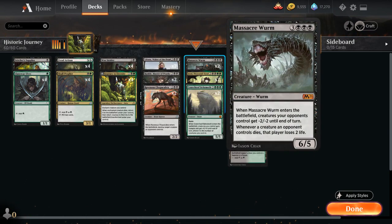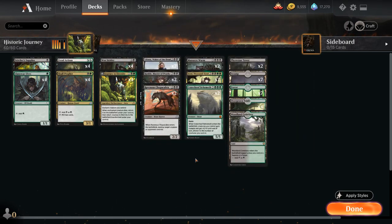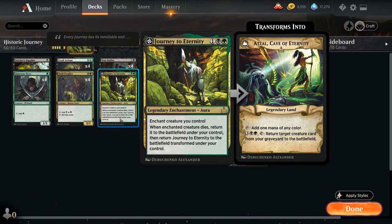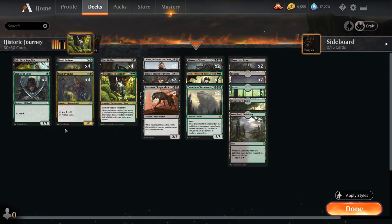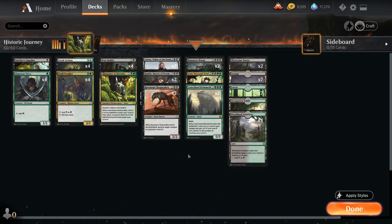Another nice one is Massacre Worm — a six-mana 6/5 that when it enters the battlefield gives opposing creatures -2/-2 until end of turn, and whenever a creature an opponent controls dies that player loses two life. This is great against any opposing token decks. These are some of the heavy hitters we can reanimate, and we're also ramping toward them by transforming Journey to Eternity into Cave of Eternity. We do have some mana creatures, so we're definitely capable of hard-casting some of these creatures as well.